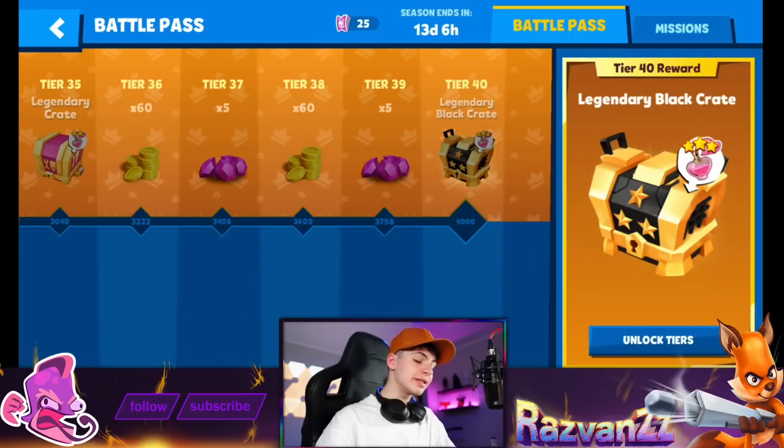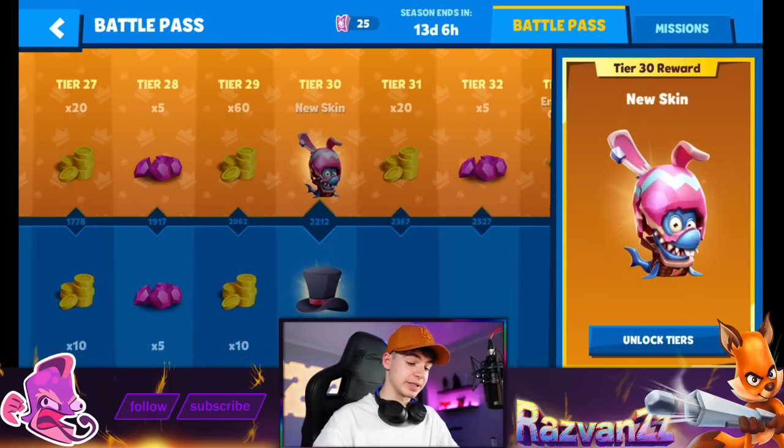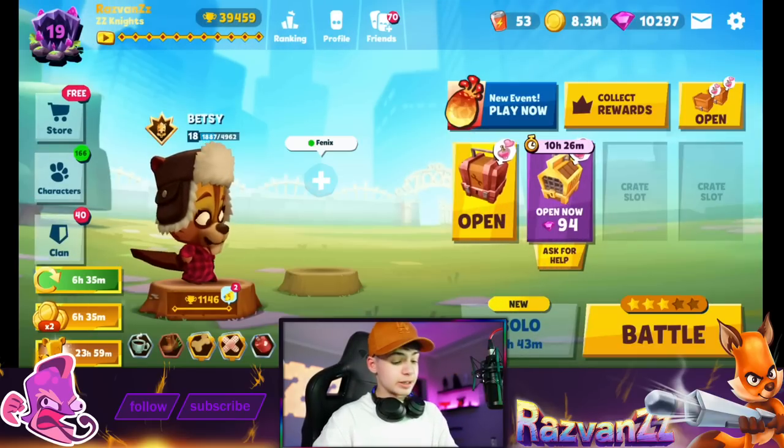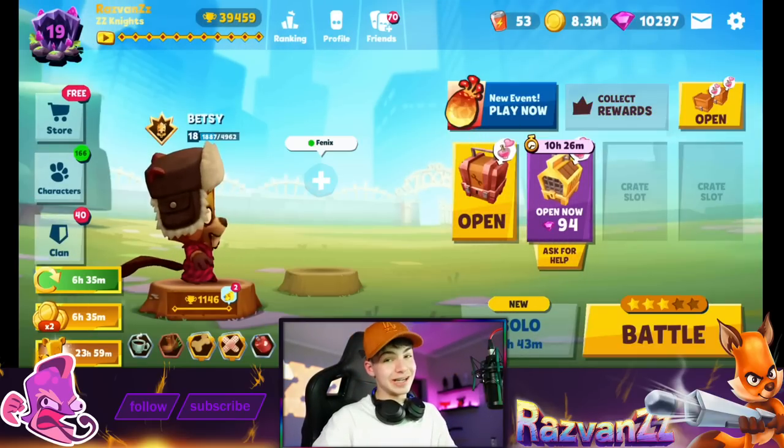There's an emerald crate, gold crate, and more rewards as you go. At tier 30 you get the skin for Finn, which you've seen in the loading screen - it's so sick. There's also a legendary black crate at the end, which is arguably the best reward you can get.